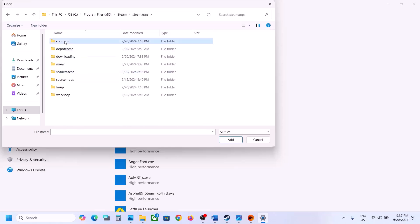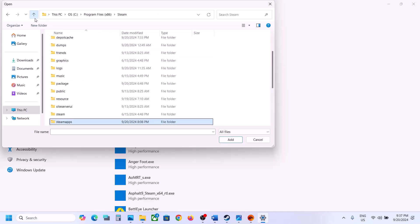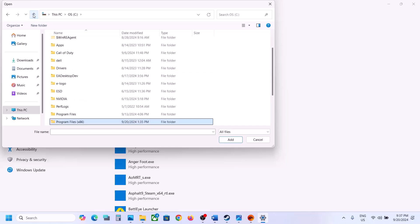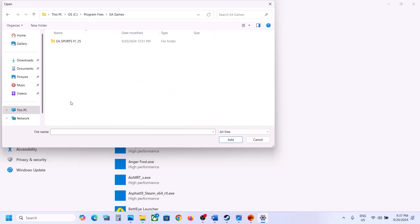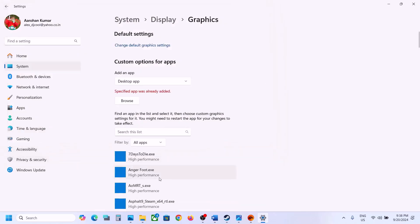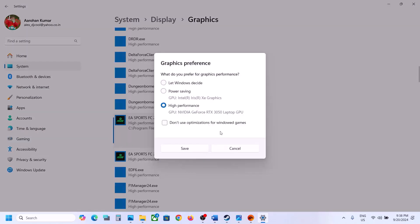Open the Common folder, find the game folder and open it. If you have the game on EA app, open Program Files, open the EA Games folder, open the game folder, and select the game exe file. Click on Add. Once the game is added, click on the game, click on Options, and select High Performance.